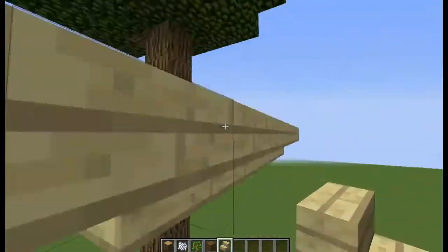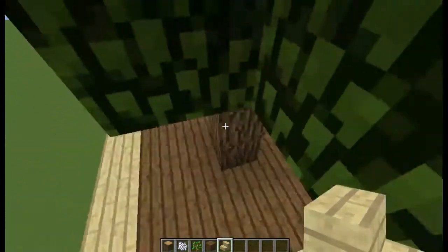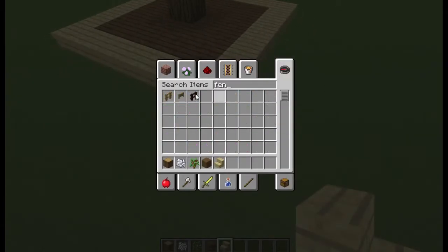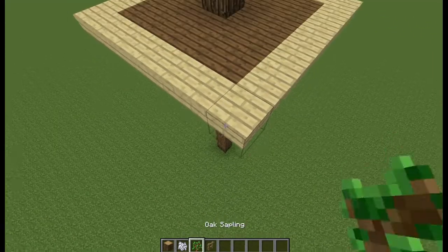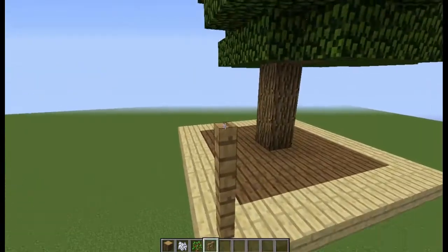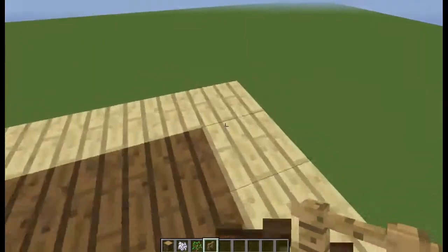I've got something wrong with my mouse too, so it just keeps double clicking things. So you've got like this nice little base, and then you just want to get yourself some fences. But then you can just do like a little random design. You can just build the pillars up like this.